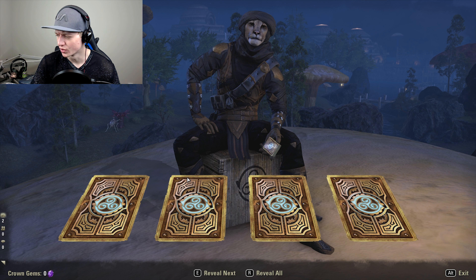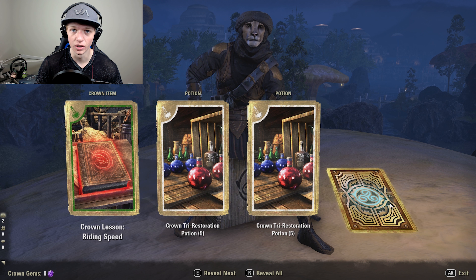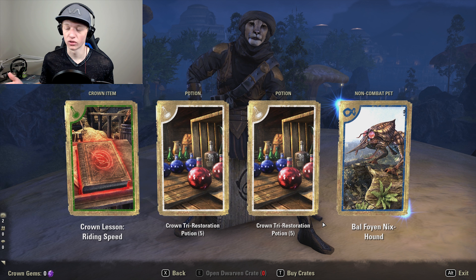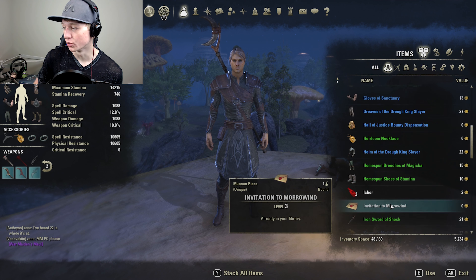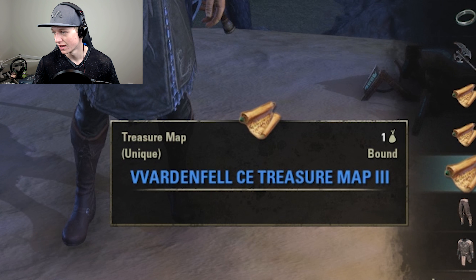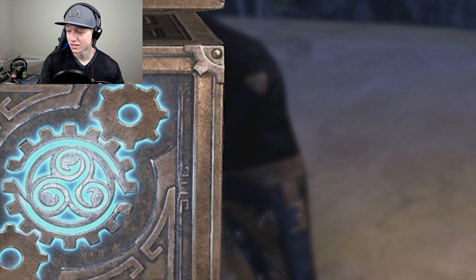Next you get one Dwarven Crown Crate. They're not even out yet — when the game officially releases on June 6th they'll probably release the Dwarven crates. But if you're on PC, Morrowind is already out, so you'll be one of the first to open a Dwarven crate. They have some super cool Dwarven wolf mounts that look brass and mechanical — really rare to get from just one crate. Finally, you get two 50% experience boost scrolls, which will help with your new Warden or your current character.